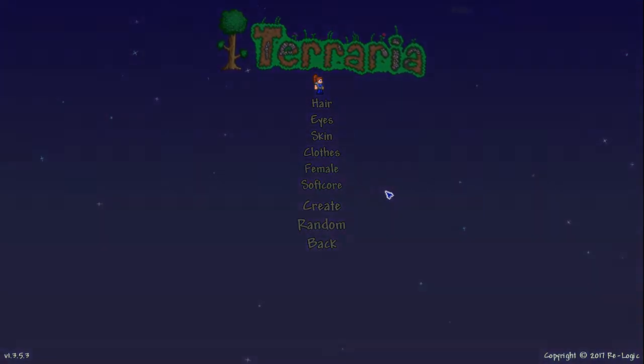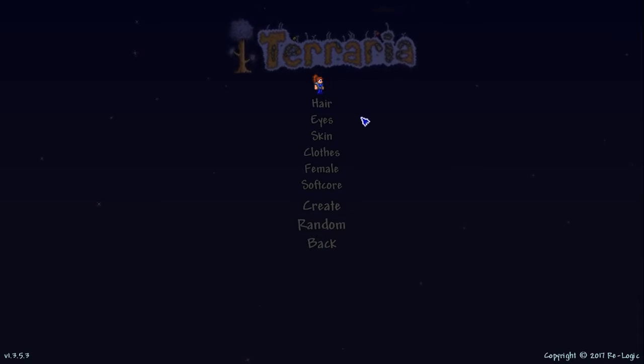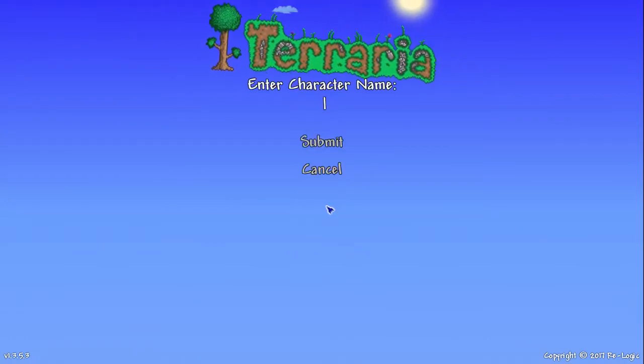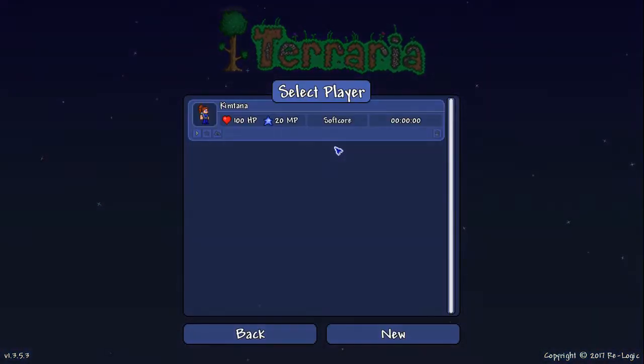Alright, so I've got my character all set. Of course she's wearing blue — well, why wouldn't I? Changed the eyes to blue, not that she can tell, she's so tiny. And I am definitely going to stick with softcore, because this is my first time. My name is Kintana. Yay!